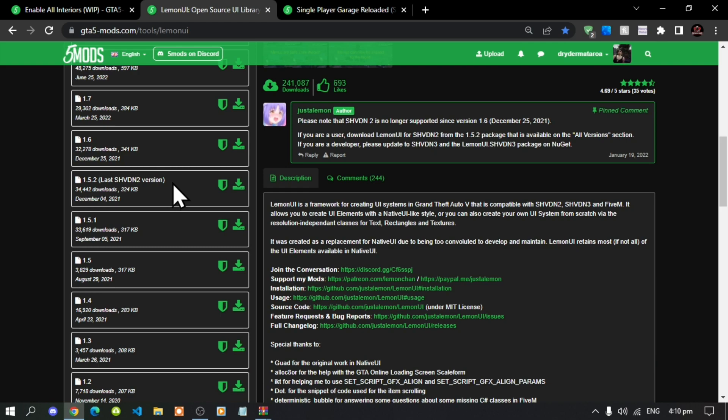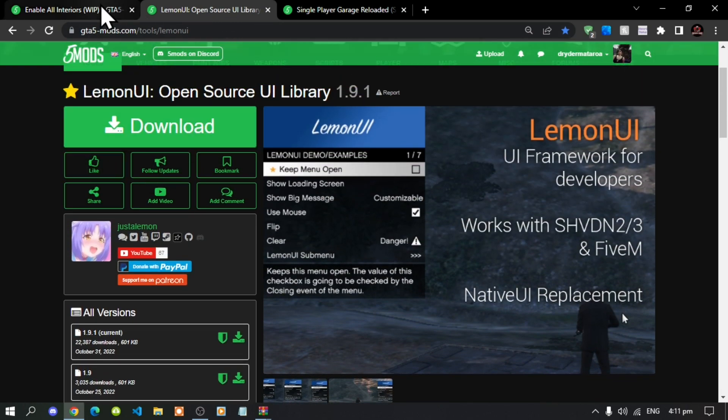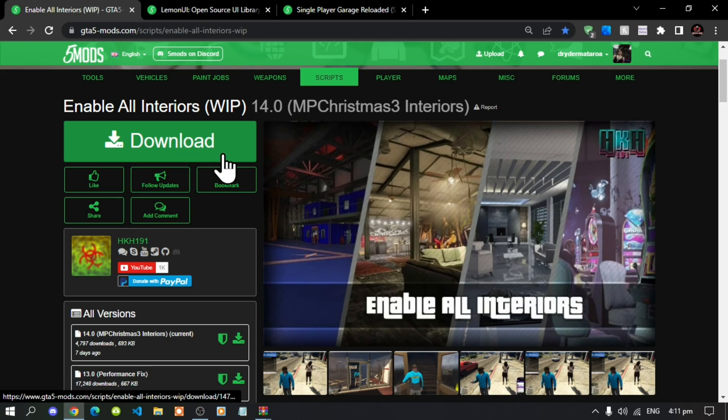Make sure that you download version 1.5.2 — do not download the latest version, download version 1.5.2. Next, this is optional, but download Enable All Interiors — I will leave this in the description below. Remember, this is optional.